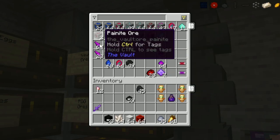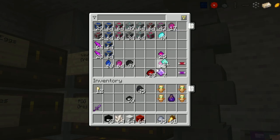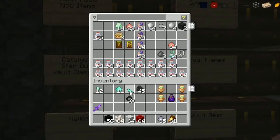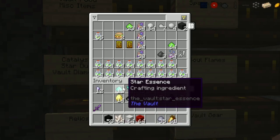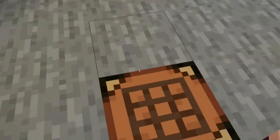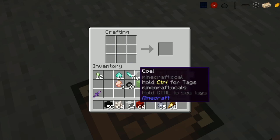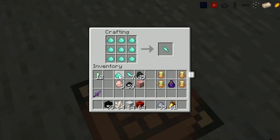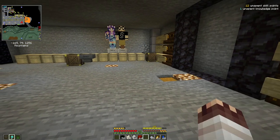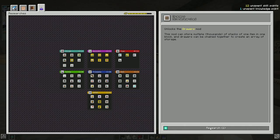I'm digging around in my chest trying to build something and I found some more star essence I didn't know I had - that means I should now be able to make another knowledge star with all of this material. I can actually get that last knowledge star today! Knowledge star number six in the books, and now I can also take drawers and get the storage system I really wanted.